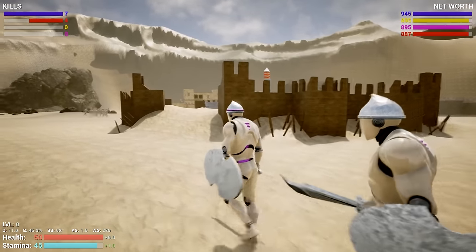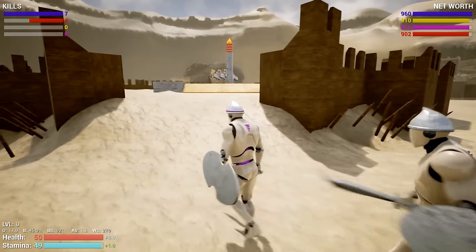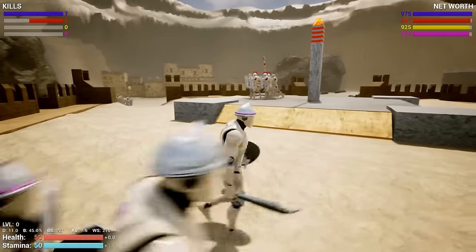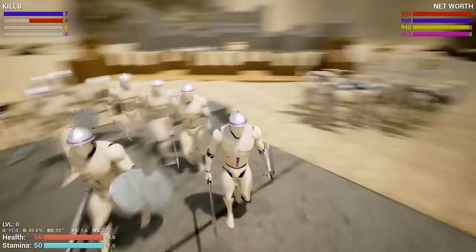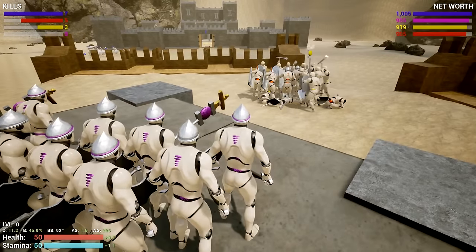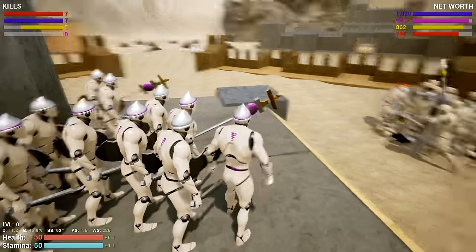Oh my gosh, this map is absolutely huge though — look at this. But we can actually see the castles right out of the gate. Looks like the pillar is being captured — we've got a yellow team over there I think. Oh my gosh they've got a lot of dudes. Oh, the red team — now we are going to fight. There's going to be three teams all at once. Holy crap. Just stand here — let's not fight. We're just going to wait and let them kill each other, then slay whoever wins.